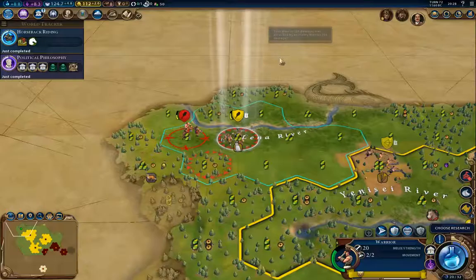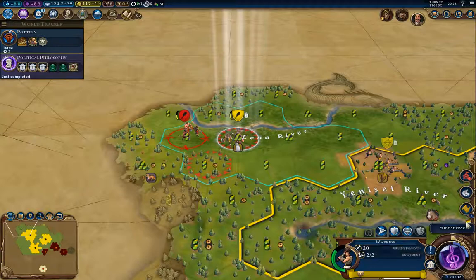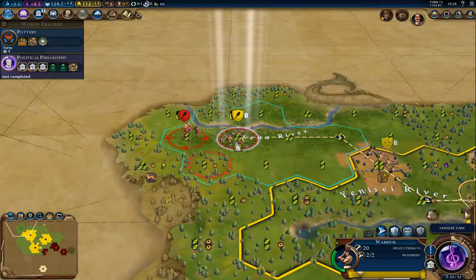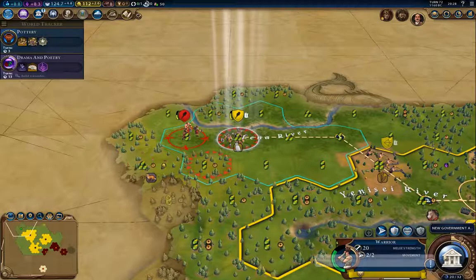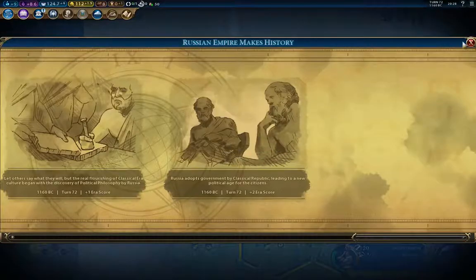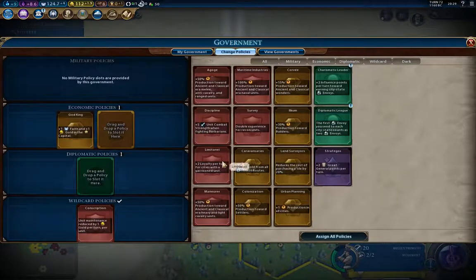Horseback Riding. Political Philosophy. Choose research — Pottery, I think. Choose civic — I think I'll get that one. I'm going for Classic Republic. Yeah, that should be helpful. I think I definitely want that.